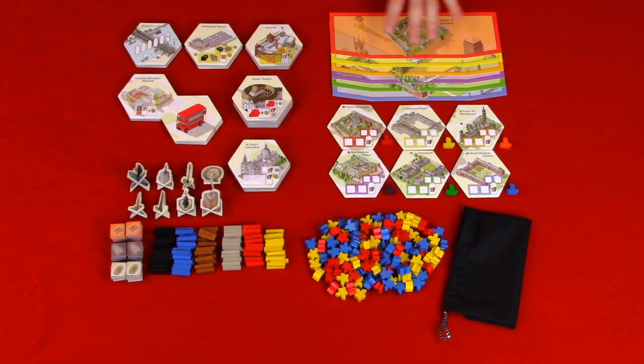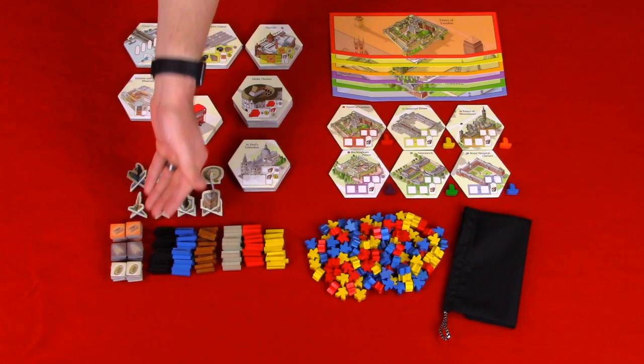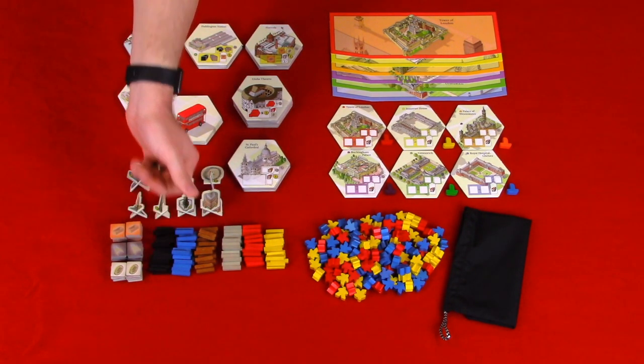In each player color you have a player screen, home tile, and sailing barge. Skill tiles. Bricks, which represent builders. Compasses, which represent architects. And coins, which represent financers.